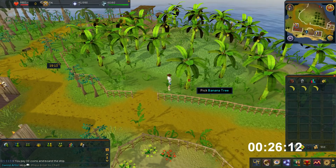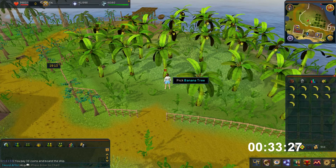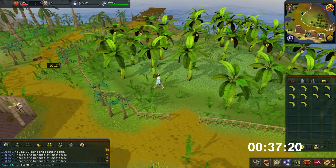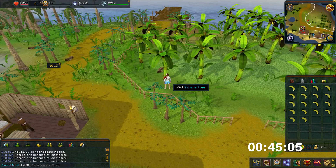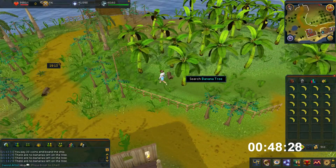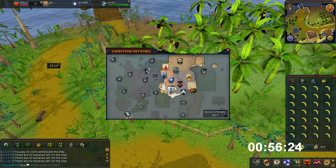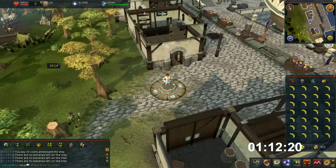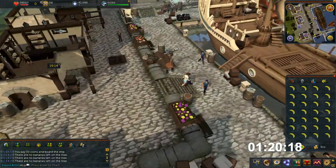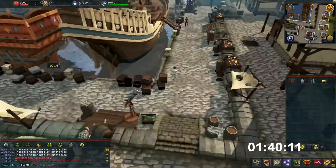Run west until you see the banana trees to the north in the banana plantation. You will then want to click each tree 5 times as each tree has 5 bananas. Do this on 5 and a half trees until you get a full inventory of bananas. You then want to use the boat back to Port Sarim and run east, just north of the ship, where you will see a bank deposit box to bank your bananas before getting back on the boat to collect more.